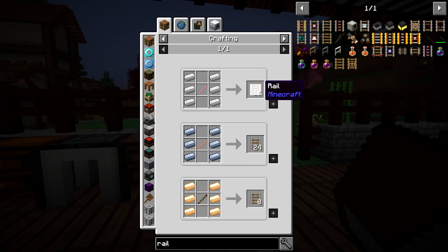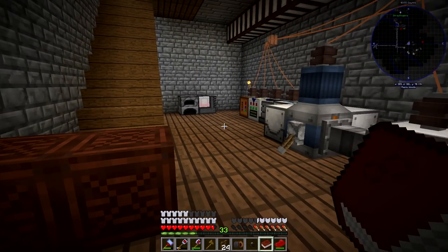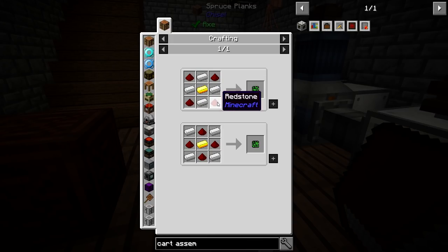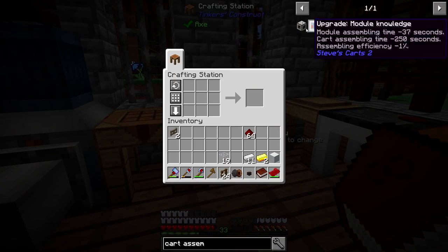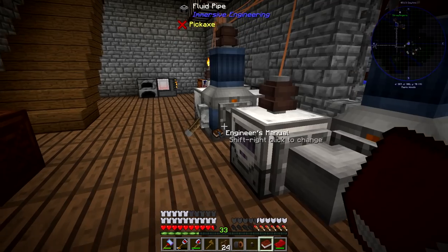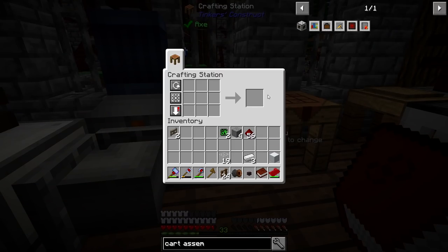We're going to need loads of iron and sticks to make rails — that's something to focus on later. We might need so much iron that it could be an opportunity to use the excavator from Immersive Engineering. For now, let's take a look at making a cart assembler. It looks pretty simple — three iron ingots, smooth stone, and a PCB which is just iron, gold and redstone. I've got everything I need pretty close to hand.